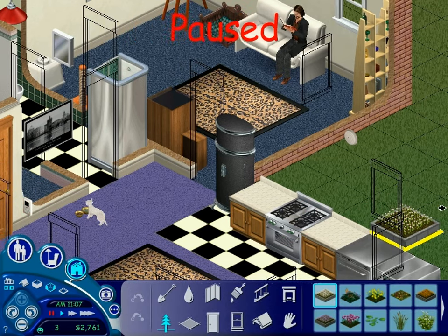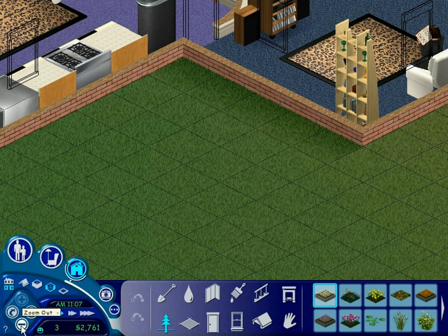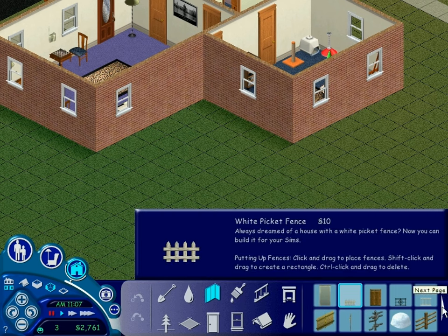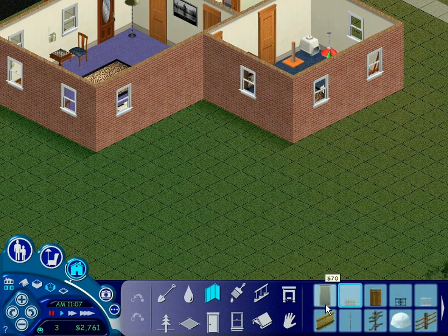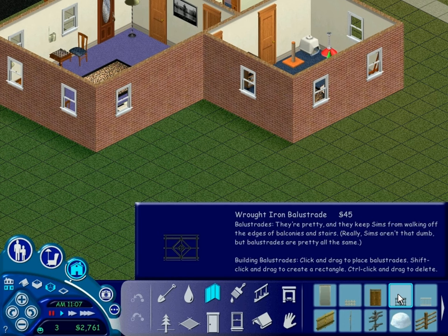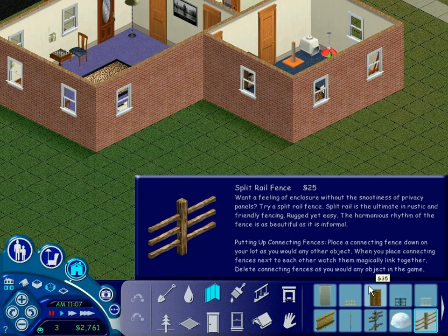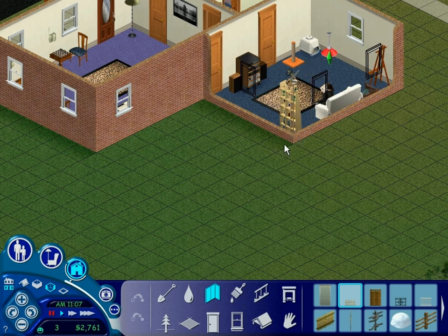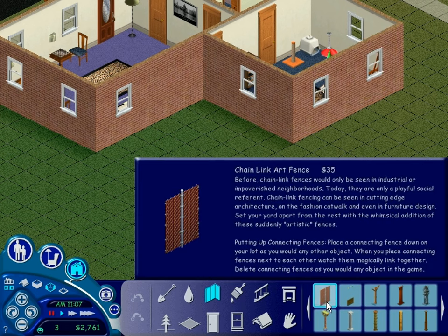We have a large area over here that I think we're going to fill with a garden. The first thing we want to do is find a very nice fence to have the garden contained in, because a fence will help make it that much more like a garden. There is of course the white picket fence and the privacy fence. There's also the wrought iron balustrade — that might work, but it's designed for balconies and stairs, so maybe not. There is also the chain link art fence, but we're not going to be going with that one.